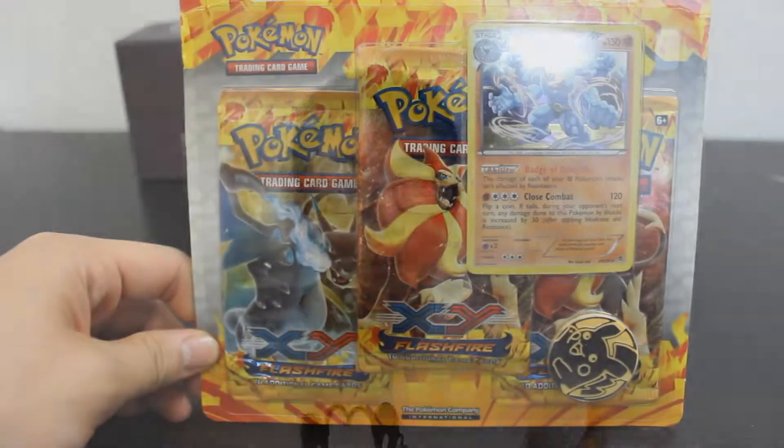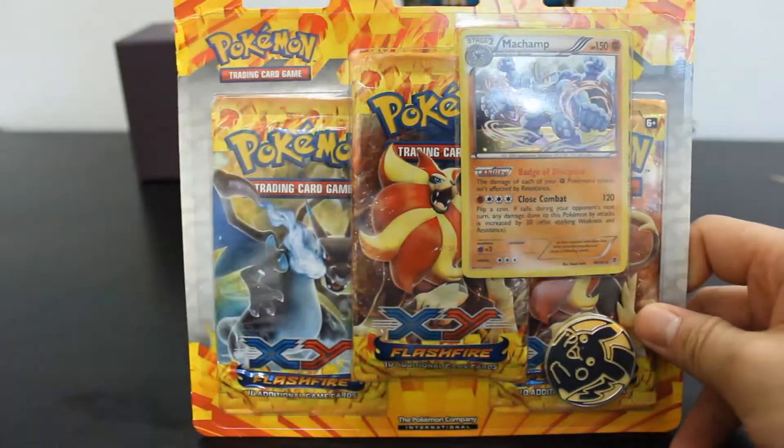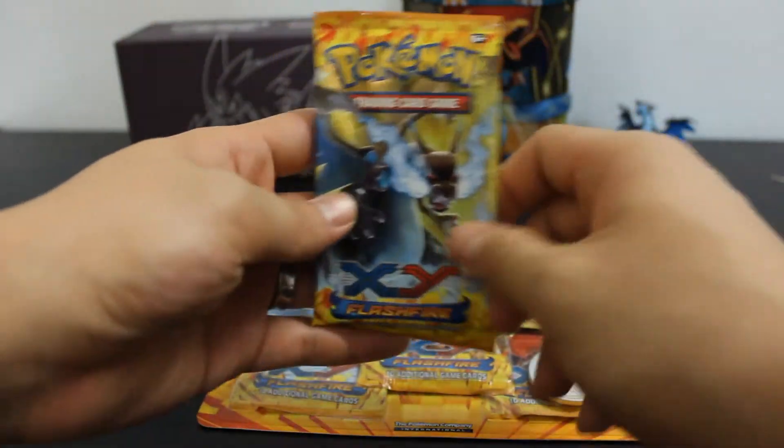What is going on guys? Welcome back to another video. Chokomar here. Today I'm going to be opening up this Flashfire Expansion Set. It comes with 3 booster packs, a Machamp, and a really nice coin. I also went to a Chinese store to pick up one extra booster pack to bring me better luck. So let's go ahead and open it. First thing we're going to open is the expansion set. We're going to save this one extra booster pack for last.